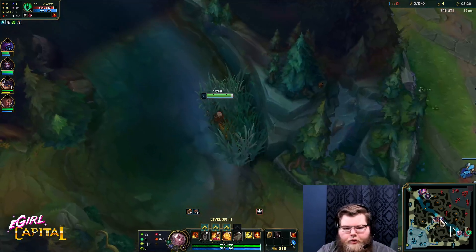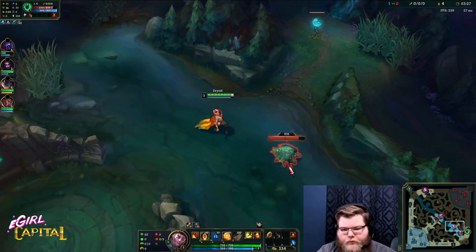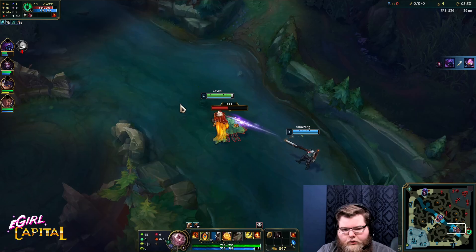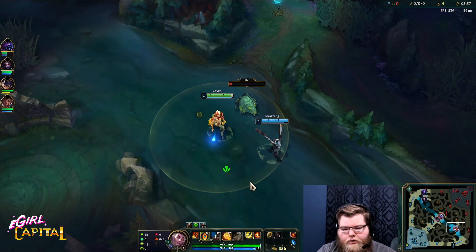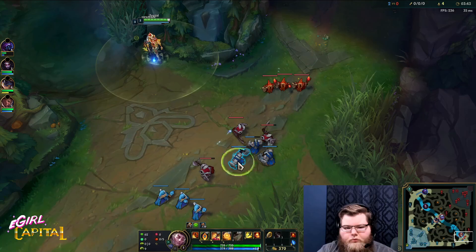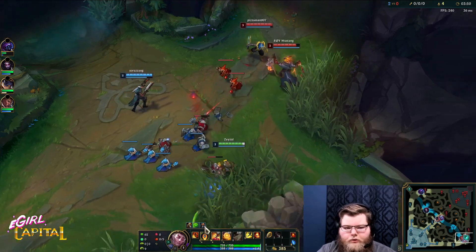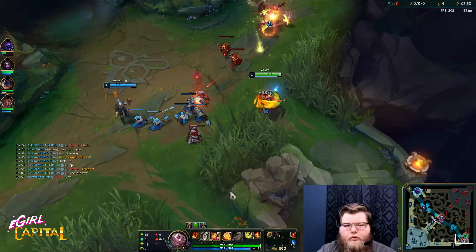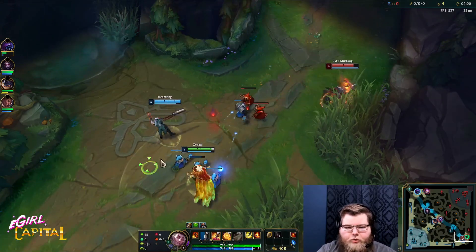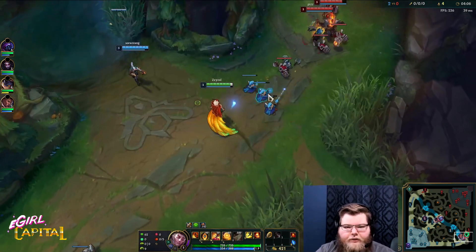I don't want to go do this crab or gank mid — guess I'll do the crab. We want to keep the crab towards lane just in case Lillia starts sprinting at us. It's a big win; we lost no minions for our Scuttle Crab. They're in the bush. Stole his bonus plating — what's he going to do now? Now he's vulnerable. Not only do we steal his jungler's crab, but I stole his plating. His precious plating.